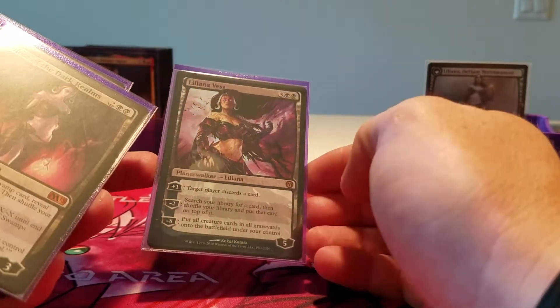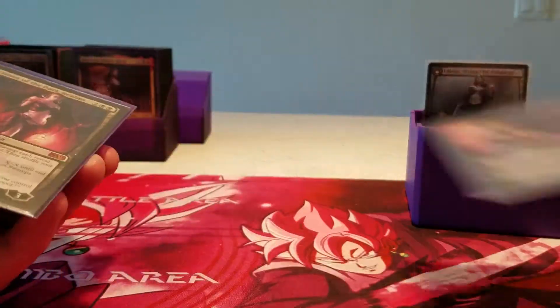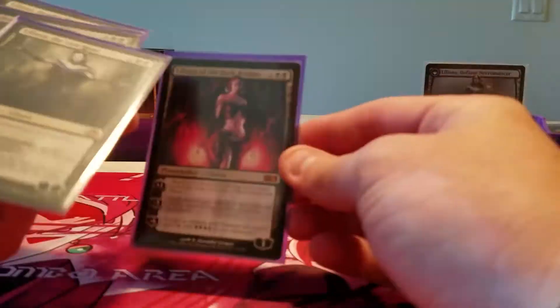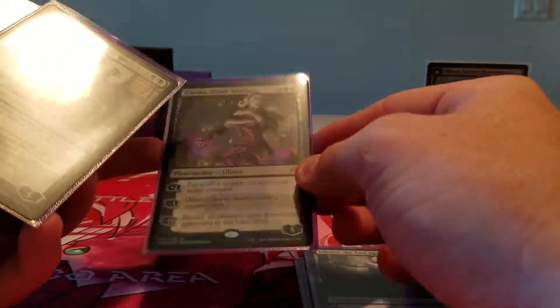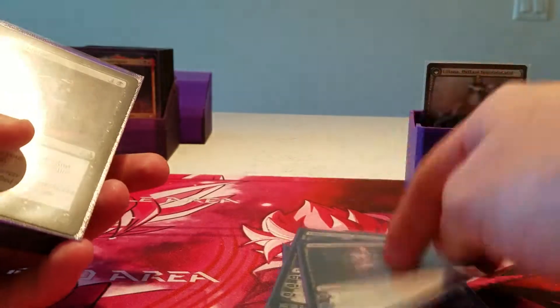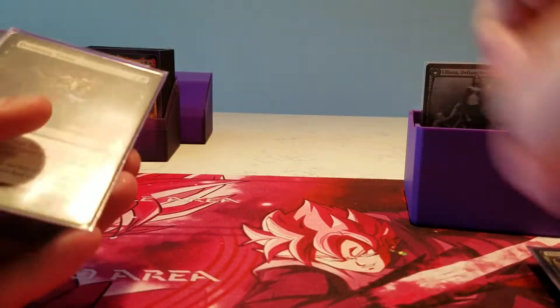Promo Liliana Vess — I have several of these promos. I do have a couple of Planeswalkers that are non-foil: Liliana of the Dark Realms, Last Hope, Death Wielder, Amonkhet Starter deck Planeswalker deck, Death Majesty, and the newest, Untouched by Death. So six Planeswalkers feels pretty good.